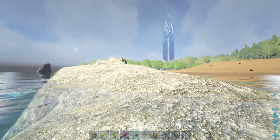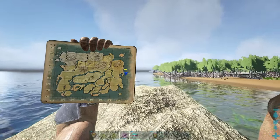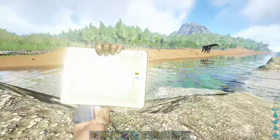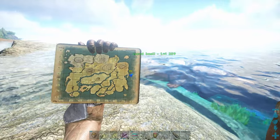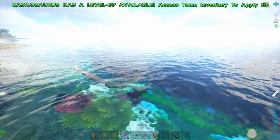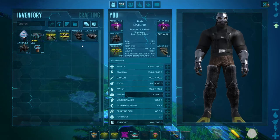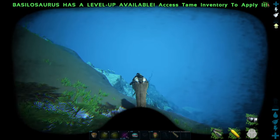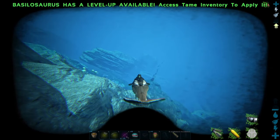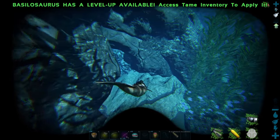If you don't know where the cave is, it's here on the east coast to the right of the swamp. If you're looking at it from the ocean, it's just right down below the water here. So let's get into it - you're going to need some scuba gear obviously. You only need one tank but I like to bring two just in case I get clapped and lose my tank so I'm not going to die from drowning.